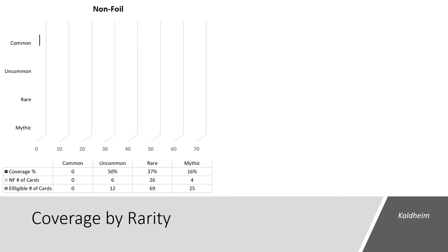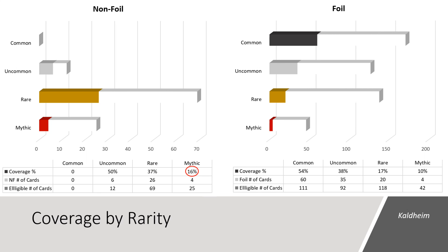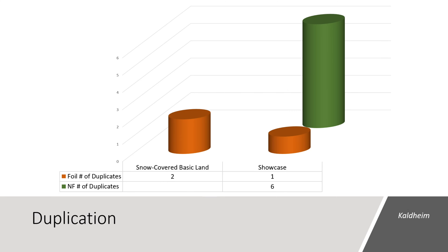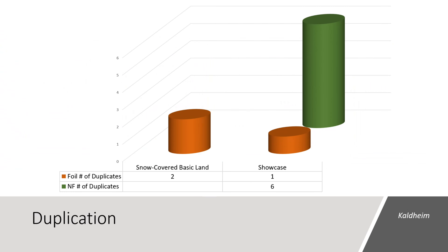Now let's take a look at coverage by rarity. In the non-foil space, we saw 50% of the 12 uncommons we were eligible to see. We saw 26 of the 69 rares, giving us 37% coverage, and we saw 4 of the 25 mythics, providing 16% coverage. In the foil space, we saw just over half of the commons, 38% of the uncommons, 20% of the rares for 17% coverage, and 4 of the 42 mythics for 10% coverage. In total, these 12 packs contained 46 rares and 8 mythics. Out of the 180 cards we saw, 3 of the foils and 6 of the non-foils were duplicates. The only card we saw a playset of was the Showcase Finn the Fangbearer — just remember, there are only 12 non-foil uncommons in the set.